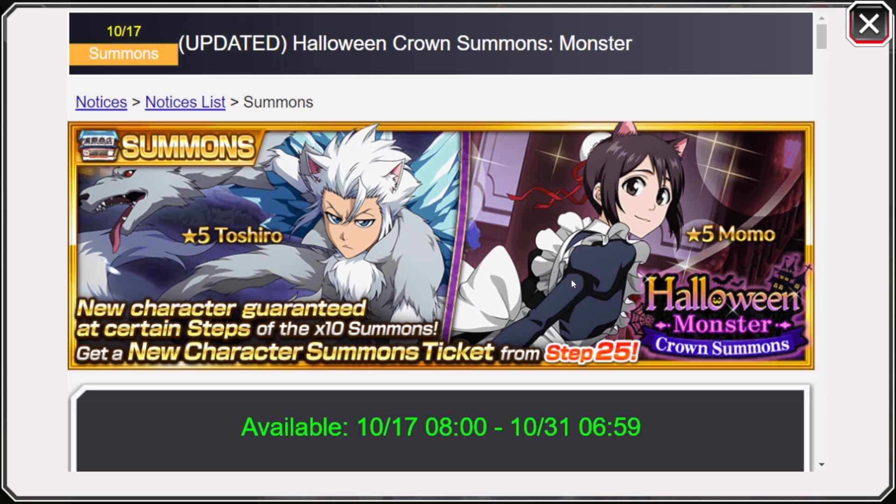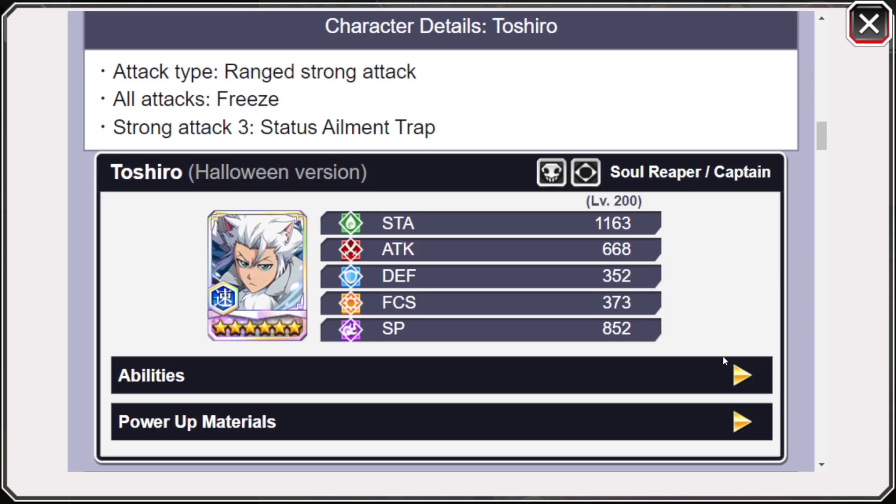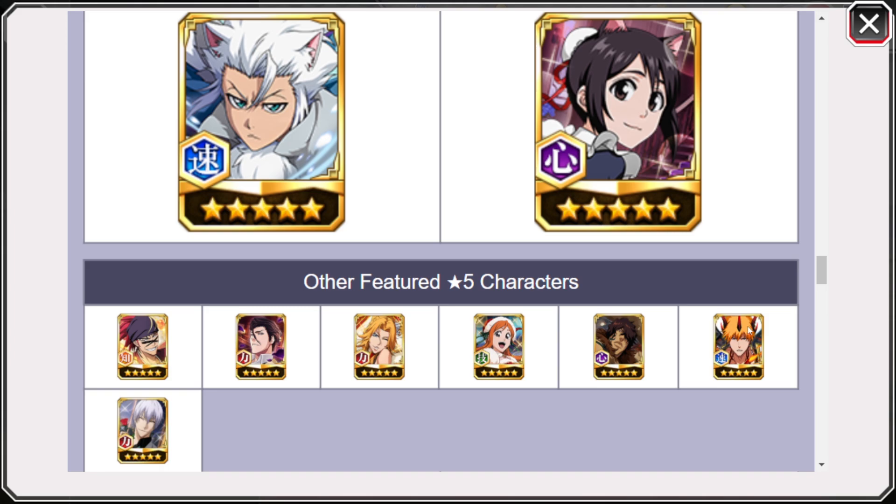It was because Toshiro's SA3 wasn't working as intended. Him being a ranged character with a melee SA3 kind of made the character bad. But now that they've fixed it, Toshiro's actually really solid, especially for the current Gilchrist. Toshiro for a mid-month character is actually really good — one of the better speed characters in the game now.